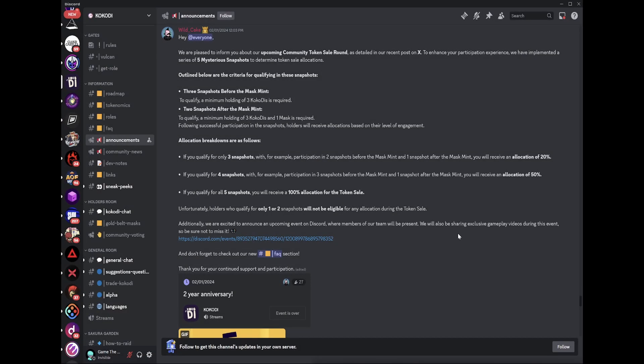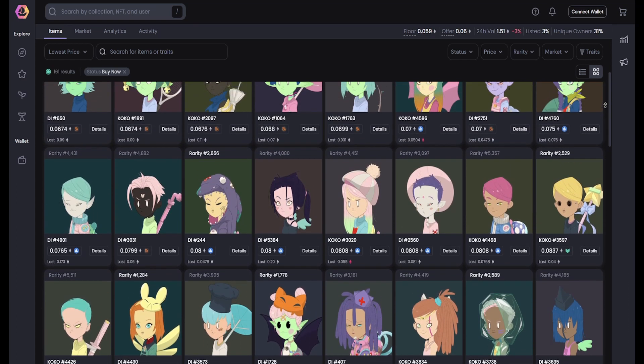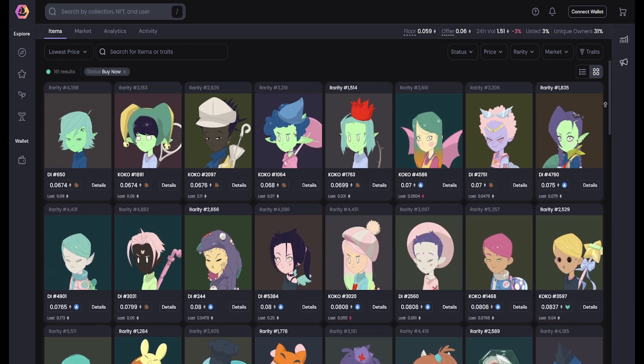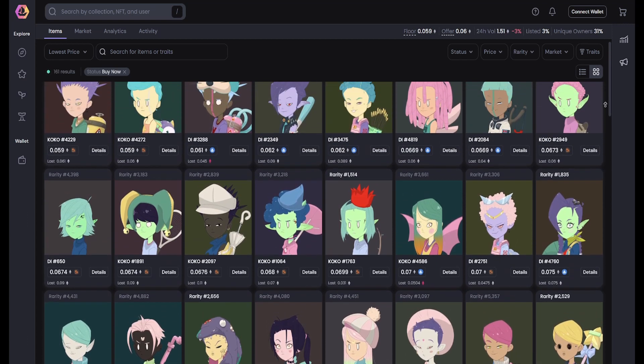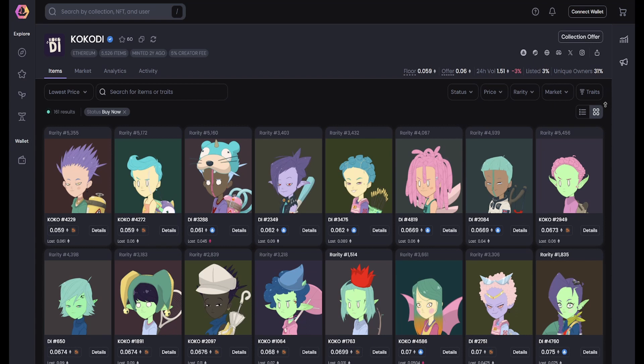There are a series of snapshots that will be taken to track holders before the upcoming airdrops, and these snapshots will also determine the allocation size for the Koko token presale. At the time of publishing this video, the Kokodi NFTs are sitting at a floor price of around 0.06 ETH, and in the past few months they have ranged from lows of 0.04 to a peak of around 0.15. The NFT market as a whole has been quiet lately, but I would not expect these to drop much further, and a small pump may also occur leading up to the Mask Mint.